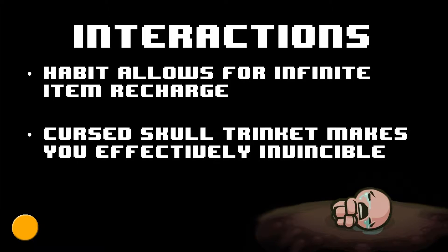If you have the Cursed Skull trinket, this makes you effectively invincible, as if you would ever be dropped down to half a heart, the Cursed Skull will teleport you out of the room you are currently in, and Scapular will give you a soul heart, so that when you re-enter the room, the same thing can happen. This still requires you to defeat rooms without taking damage, but it does make you effectively invincible.